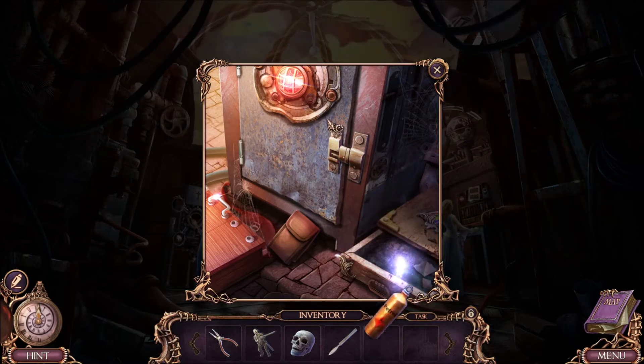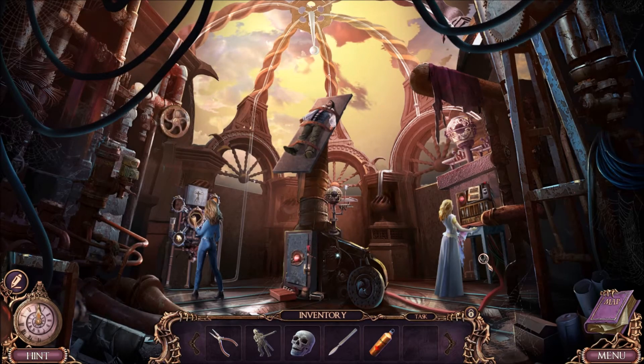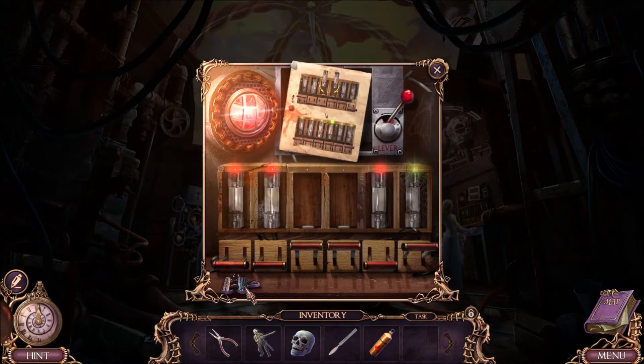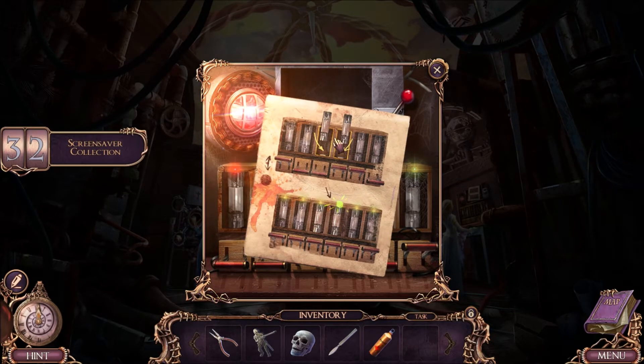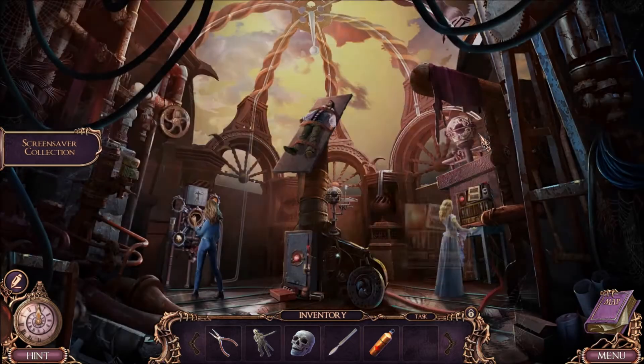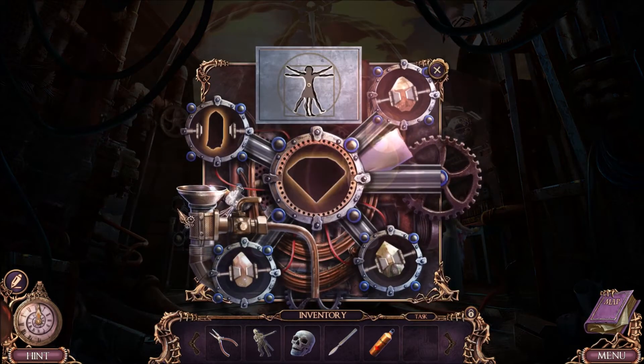Solved that puzzle really quickly. I need to open this door somehow, and I don't think I have anything to open the door yet. So is there anything else I can look at here? I haven't been to this room yet — this is all new information to me. We need to put fuses into place for a lever puzzle, or maybe it's a fuse puzzle.